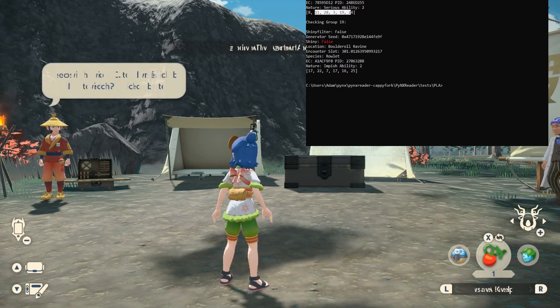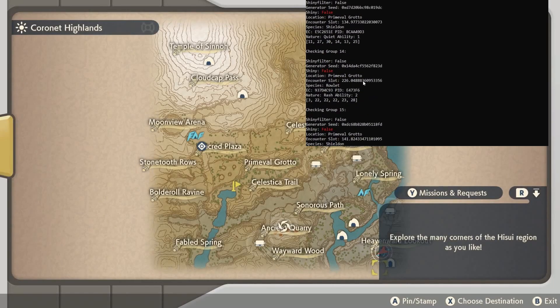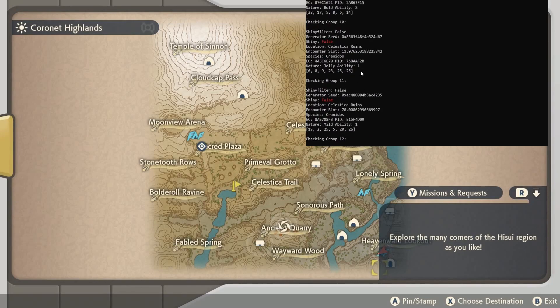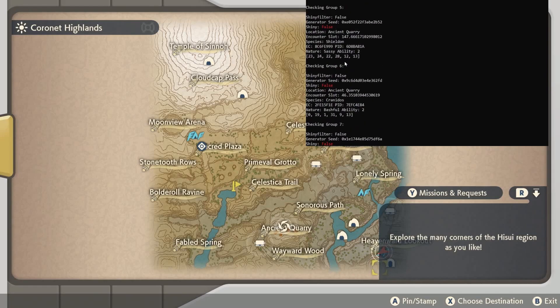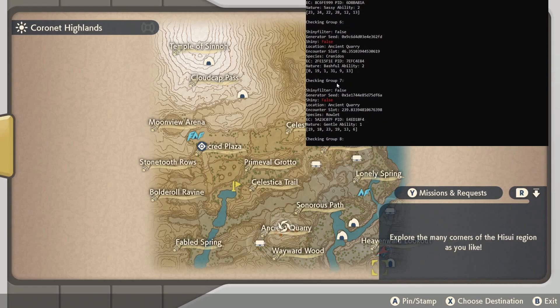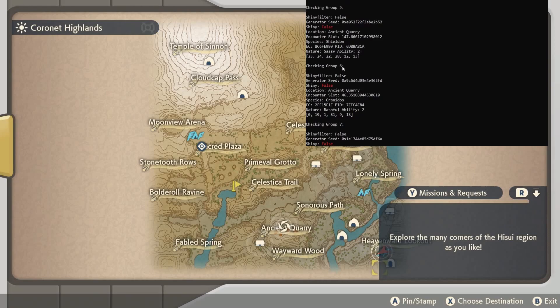I've populated the encounter slots so the correct species are shown, as well as whether or not it's shiny. If a distortion were to appear right now — and look at that, one did appear — it's in Ancient Quarry. Let's scroll up and find Ancient Quarry in the data.